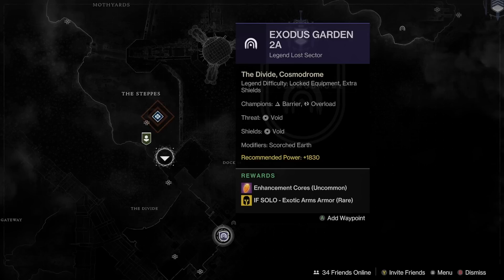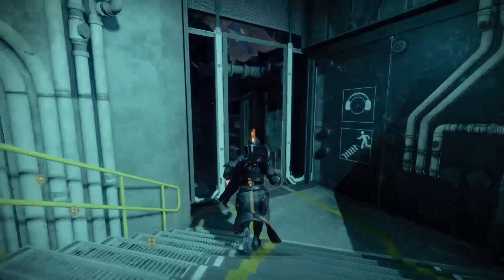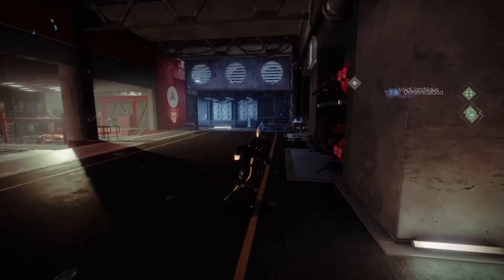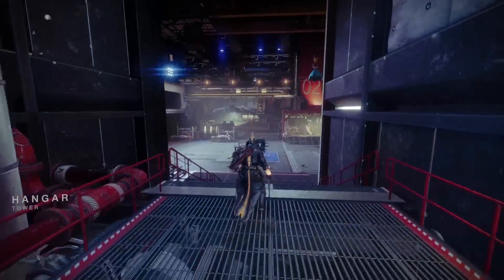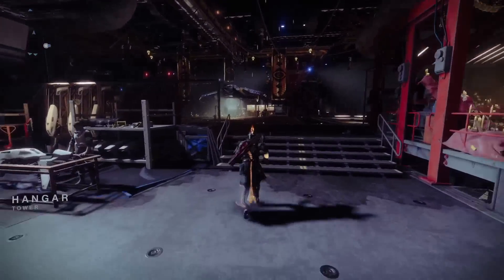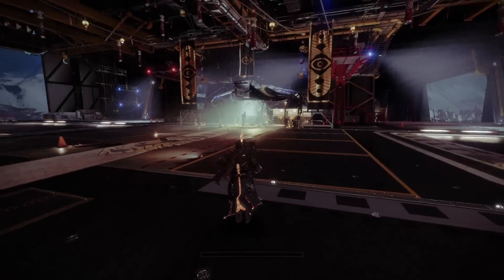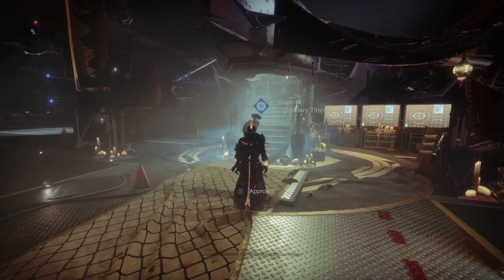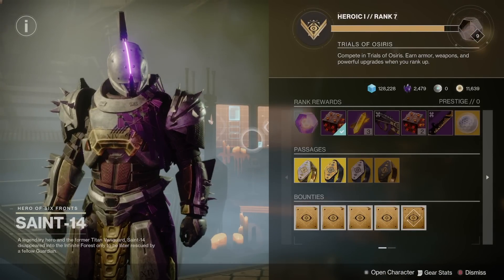This is one of the quickest and easiest Legendary Lost Sectors — super short. Always farm it when it comes around even if you don't need the Exotic. You can store Engrams in your Postmaster and remove them on the day that's rewarding the Exotic Armor piece that you want. If you have a full inventory of Engrams, all Exotics you'd pick up from the Legendary Lost Sector will be saved as an Exotic Engram and sent to your Postmaster. You can then remove them on any other given day to get the Exotic you want based on that corresponding day's Exotic.